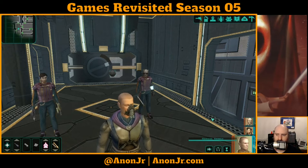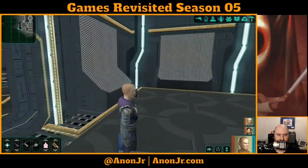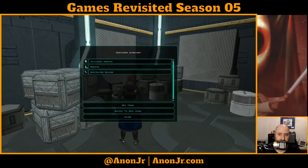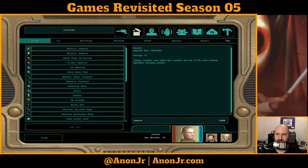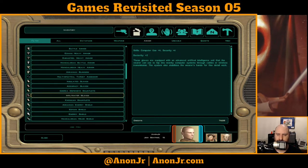Where am I? You are here - I want to go this way first, because there should be some loot in here. In the cylinder we have some gloves, credits, and an advanced medpack. What do the infiltrator gloves do? Filter items... infiltrator gloves give computer use, security, and dexterity.